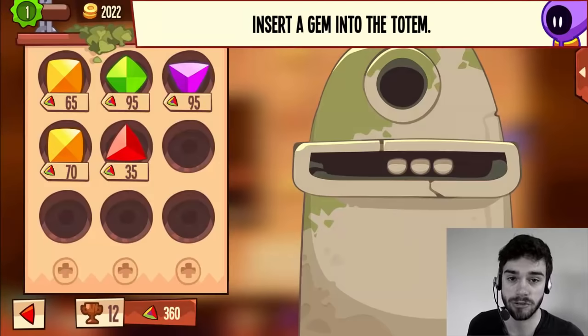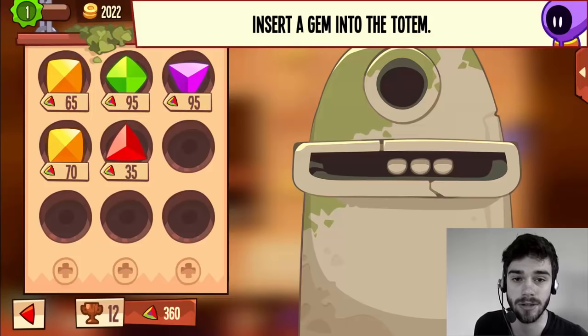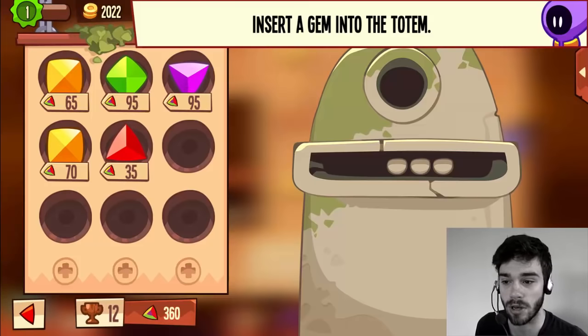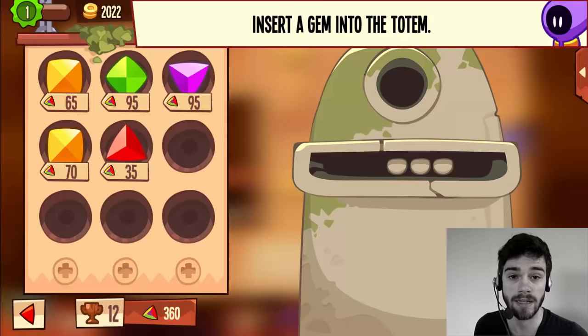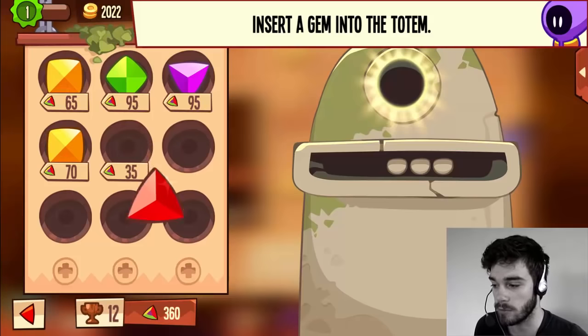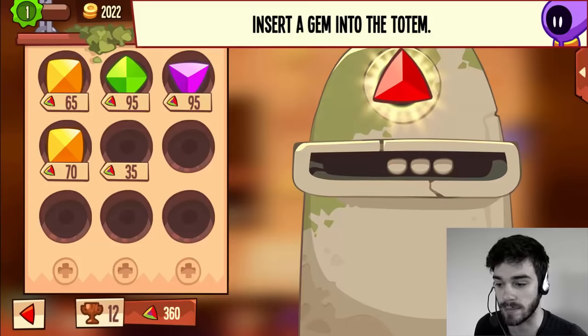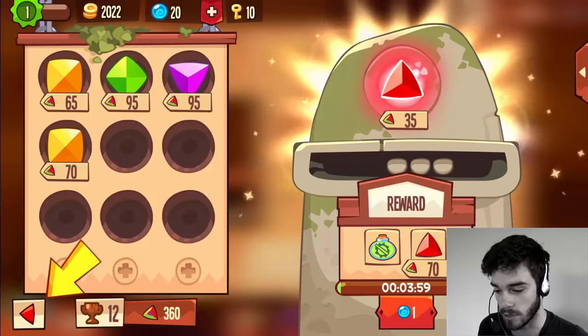Here's my first tip for you guys: whenever you merge gems of the same color you get a potion. Since this totem only has one gem slot, you get a potion no matter what, but the kind of potion depends on which color gem you put in. In my opinion the best potion is the trap removal potion, and you receive that by merging red gems. So I would always advise putting in red gems when you only have one gem slot.